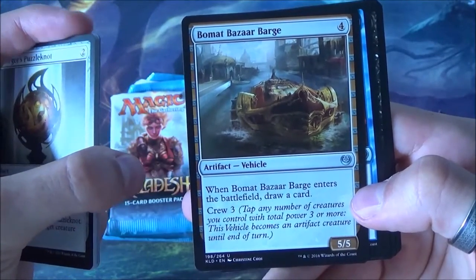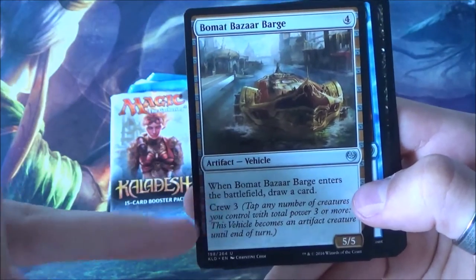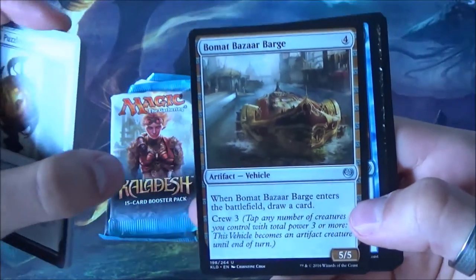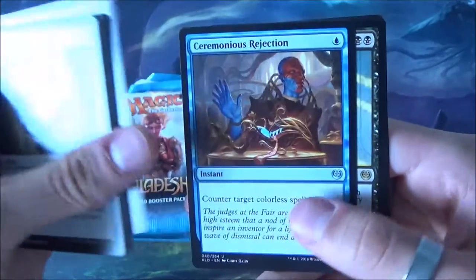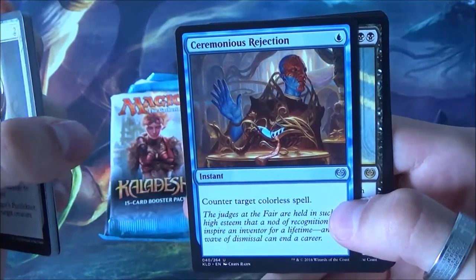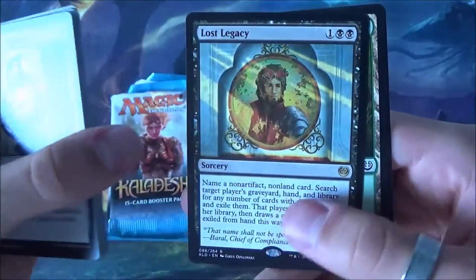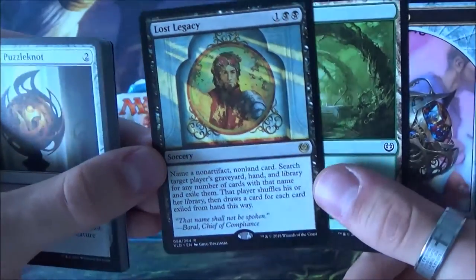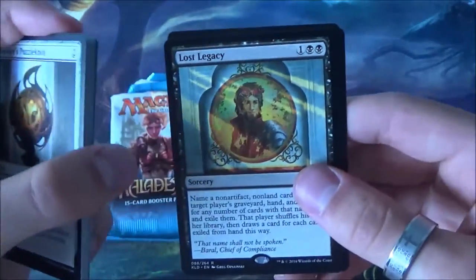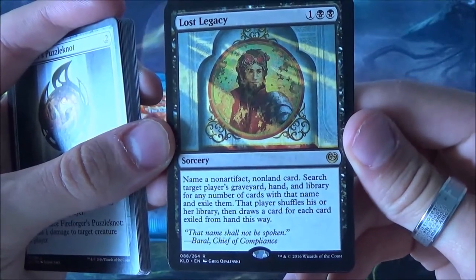At the end of the video I'll check which color we're going to play. Diabolic Tutor reprint - nice. The vehicles start off as an artifact and when you tap creatures for it - this one is Crew 3, so you need power 3 or more - it becomes a creature. Ceremonious Rejection counters a colorless spell, really useful in an artifact-themed block. And again this card - I already have it like three times.